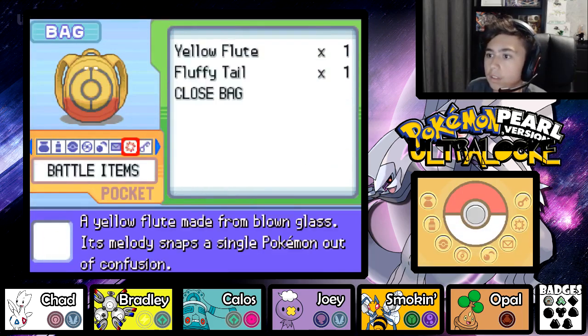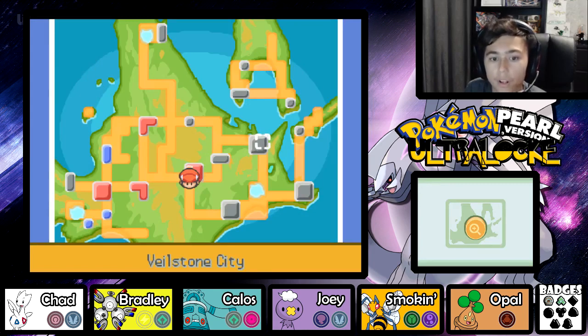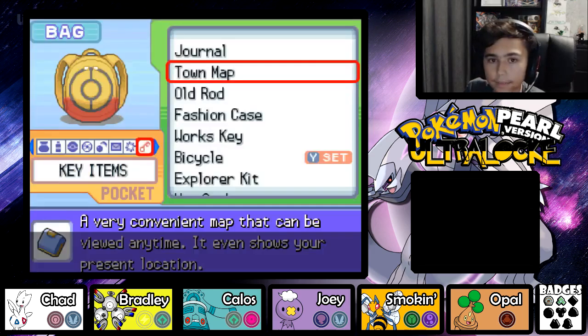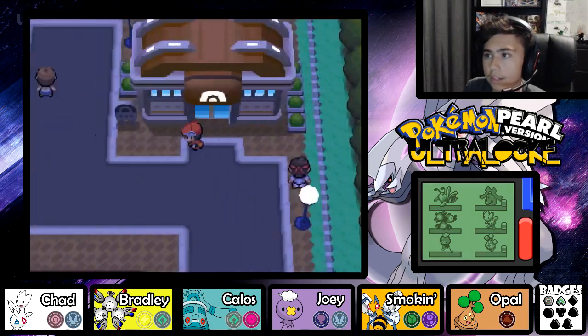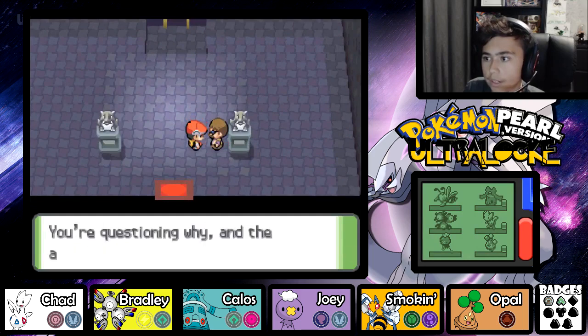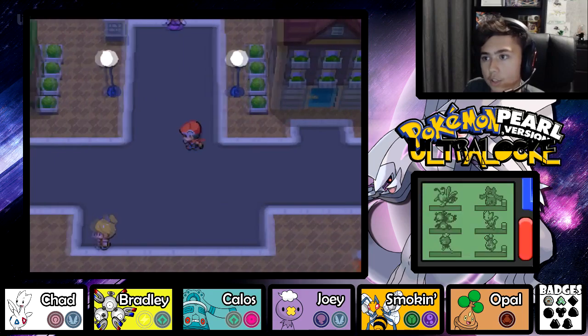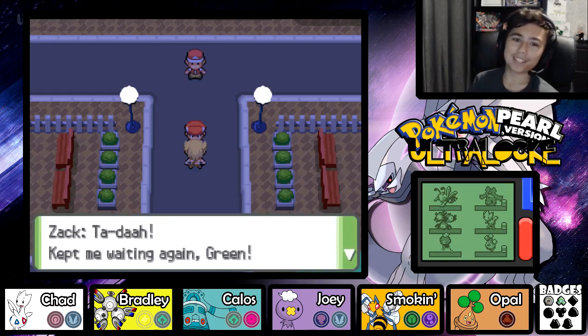Let's check where we have to go. I'd say we have to make our way to Veilstone City. Veilstone City is where the third gym is, I'm pretty sure. Is there anything I can do here? There's the gym - can I challenge it? She's not here, yeah that's what I thought. I did the contest stuff and now I think we make our way - Zack's back! 'Kept me waiting again Green! Now we make our way to Route 209 after this rival battle.'